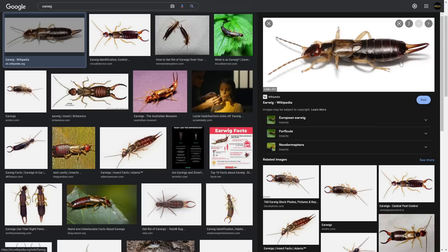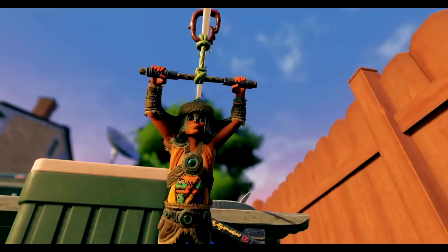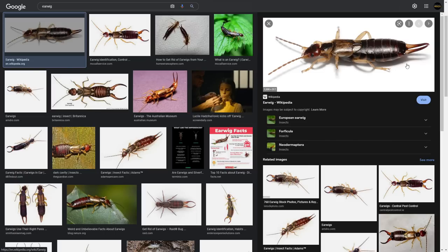Next up, let's take a look at the earwig. Earwigs have been datamined as being in the game files, although they have not been shown in any game trailers. We used to call these pincher bugs because they have little pinchers. The reason they're called earwigs is because of a wives tale that they would actually go into your ear while you're sleeping. While the color of this does match better than the black widow, I think more likely than not, if they add an earwig, it'll probably be used for some type of spear or dagger using the pincher parts, or perhaps a new spike trap. Without there being any hair on the earwig, I don't think this is going to be the new armor we saw in the trailer.